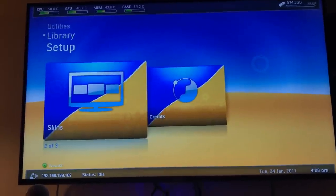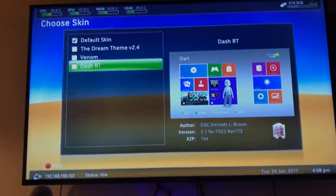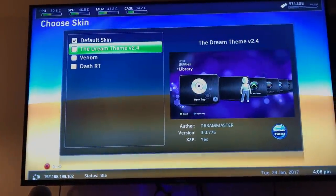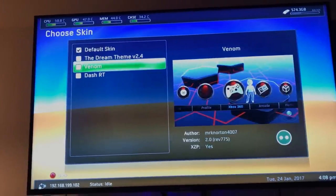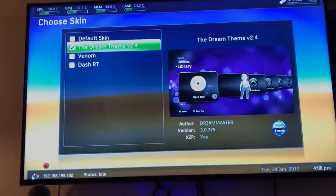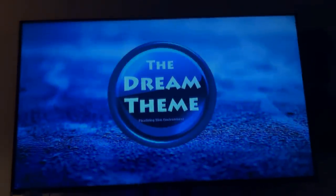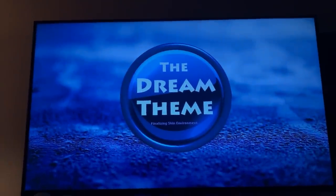And then you can actually manage your stuff as well in here — it's a file manager, just like XCX Menu and Aurora. So it's pretty cool. You can change your skins and stuff — you should usually have a few different skins that I include on my console. The Dream Theme is pretty sweet. If you select it and then go back, you can click Reboot, and then it'll just reboot Freestyle Dash and Dream Theme should load.